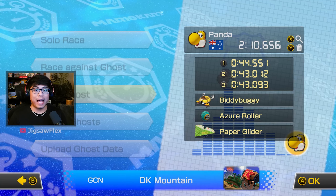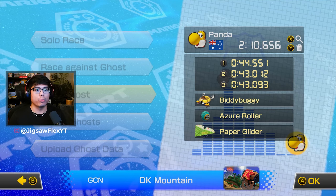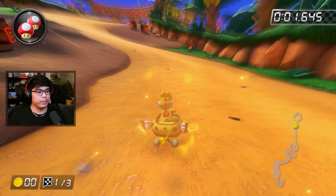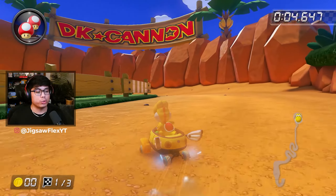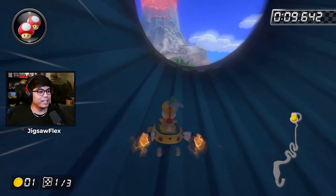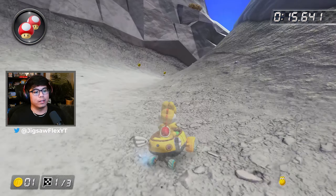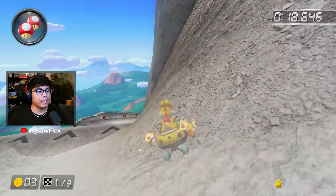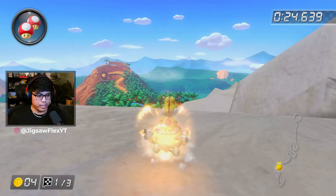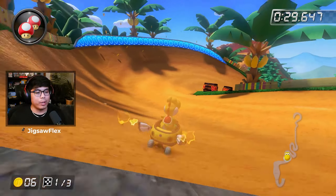Another world record by Panda here in DK Mountain — pretty much the same exact setup, 210.656. DK Mountain is one of my favorite tracks. As with Romavanti, they used a shroom at the beginning, which is interesting. It's apparently faster to not trick off of the glider ramps and instead hop right before them. They take the shortcut here, charging a mini turbo right before the ramp to get enough speed and height.